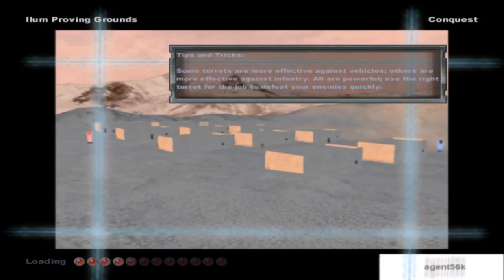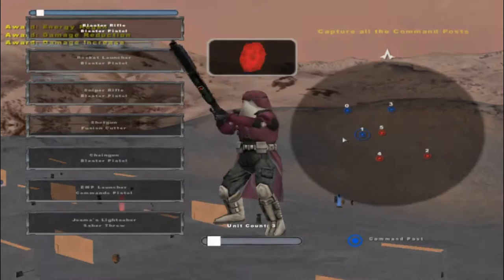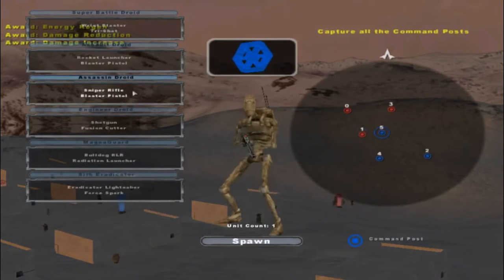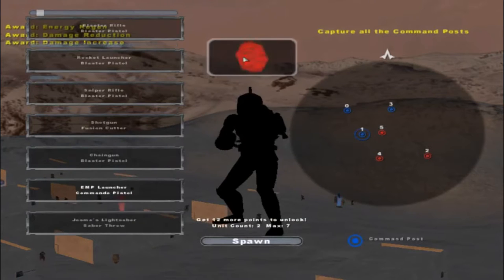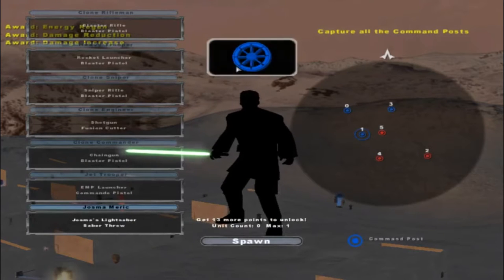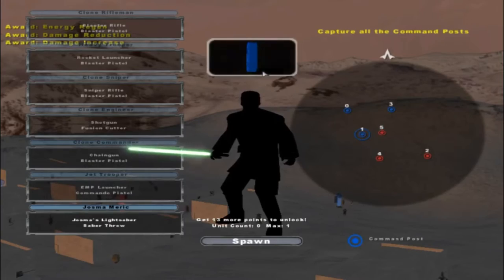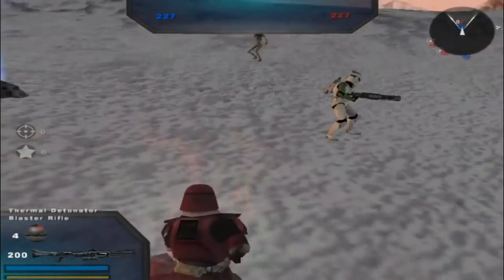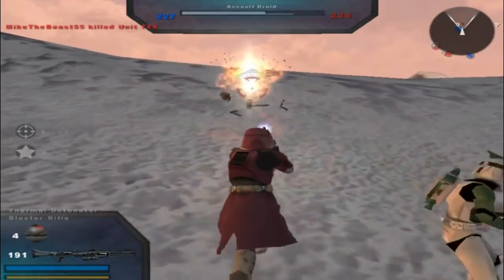Welcome back everyone to a brand new Battlefront 2 mod map. Today we go on Illum Proving Grounds for the conquest mode in Clone Wars by Agent 56k. It looks like we got ourselves the Mygito units for all the Republic and new heroes. There's Joseph of Merrick for the Republic, and there's a Sith Inquisitor for the CIS.